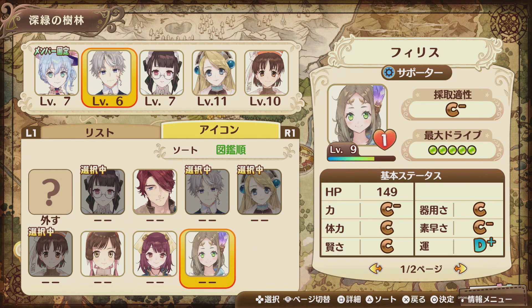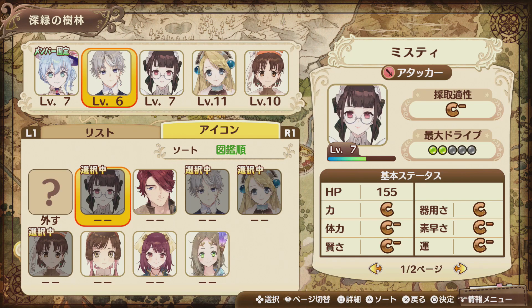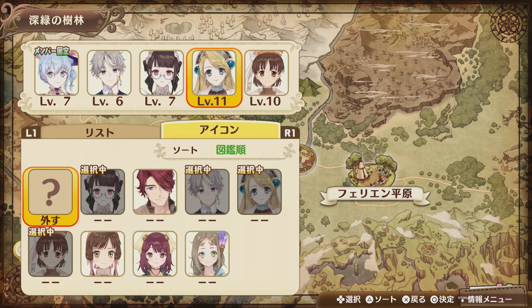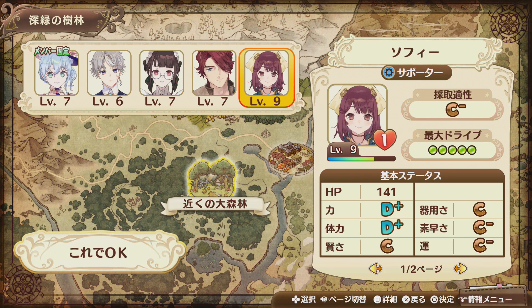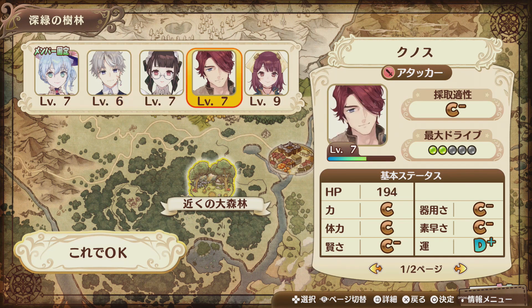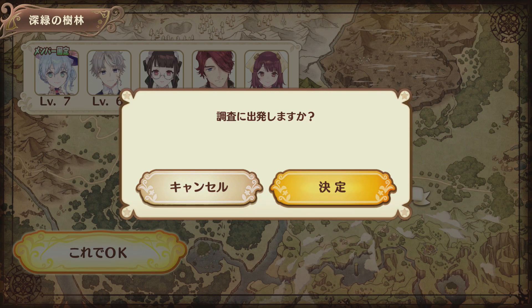They're already pretty high levels. Everyone's still just C minus for gathering ability - maybe that'll be the next 25 points we spend, get someone to be better at gathering. I think this is the team we're going to go with - actually no, I've changed my mind, let's get 10 and 11 out for the lower levels. Sophie of course - how could I forget Sophie? Might be a little bit clutch, let's see how we go.